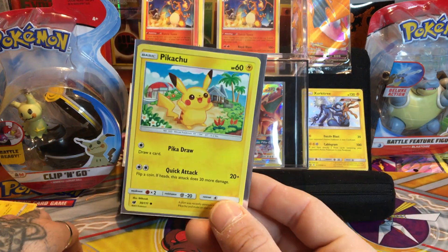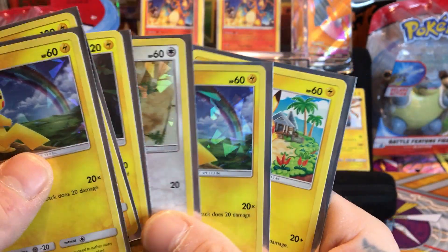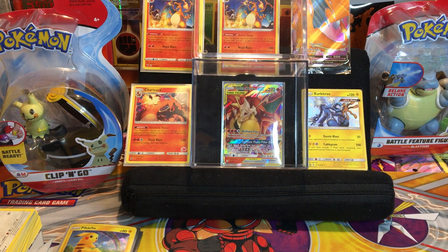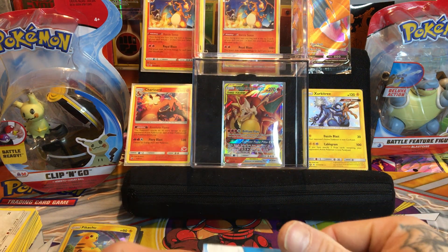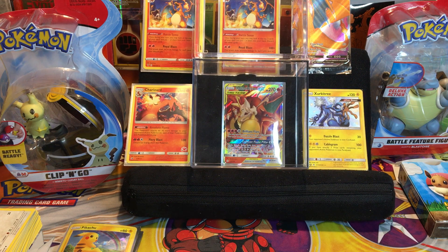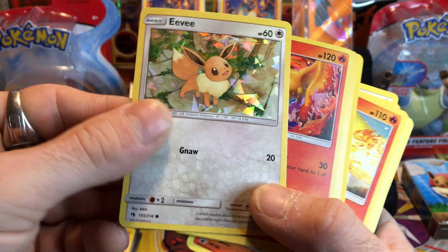We are going to put a non-shiny Pikachu in the sleeve because I want to protect these cards. As a Pokemon collector you are very careful with your cards. It's not only about the money value, it's about the quality. Even if you want to keep that PSA 9 or PSA 10 for your own liking, it's worth it to say you took care of your card.